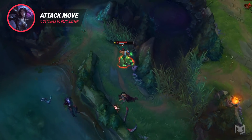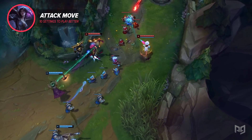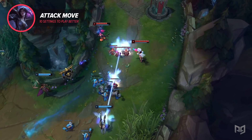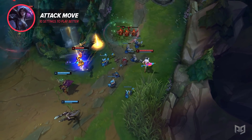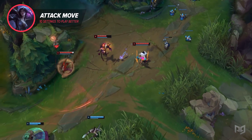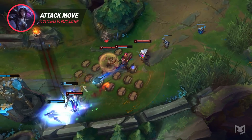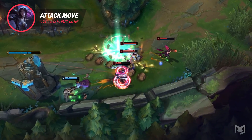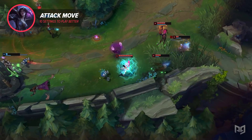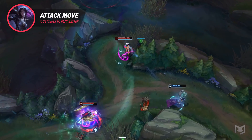But it's not just teamfights. Even just during laning phase, using Attack Move is incredibly useful. For one, it helps you get more comfortable with the hotkey, but it can even prevent an accidental death. Imagine you're farming minions as a squishy ADC — if you just barely miss a minion with your cursor and right-click the ground instead, you'll find yourself walking forward. If you don't immediately realize your mistake and turn around, you're bound to take free damage. Make that same mistake in a full-on teamfight and it is insta-death. With Attack Move, it will never happen.